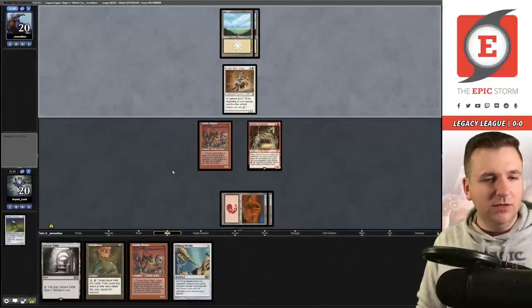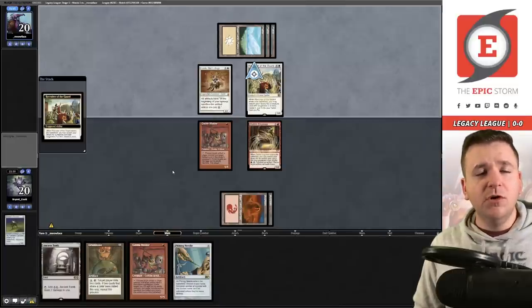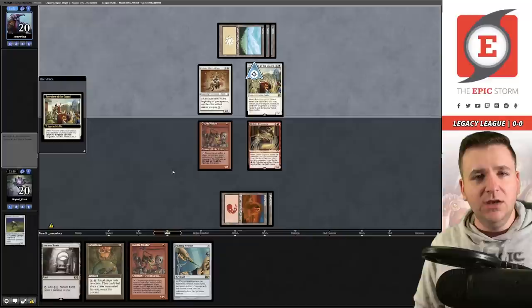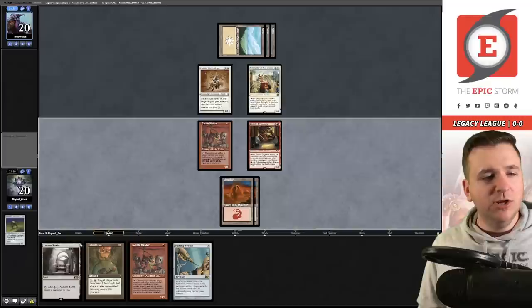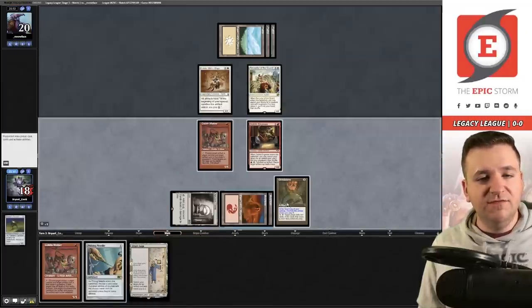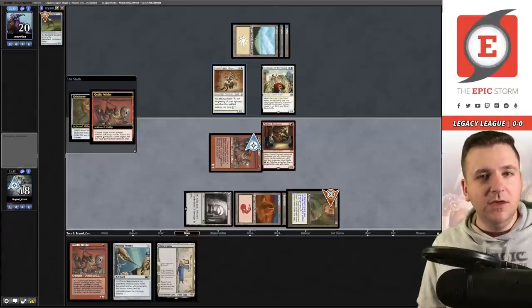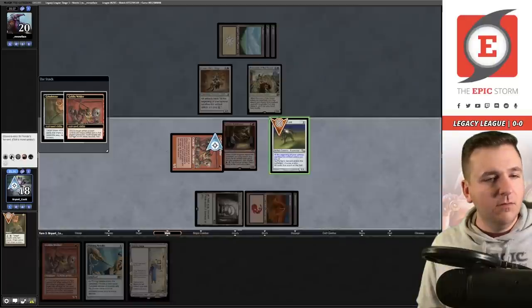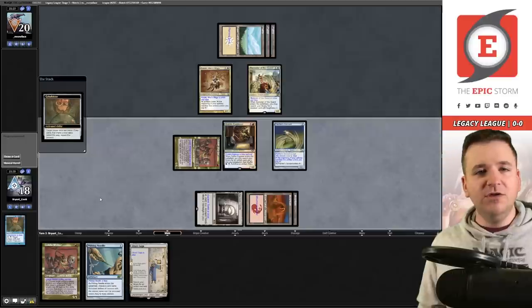If our opponent taps out again, I believe I have a win. They play a third Plains. Recruiter of the Guard — what are you getting? With toughness two, they could grab Solitude. It's Lion's Sash instead, so I'll try to win. We hold priority, activate Grindstone targeting the opponent, then weld out the Grindstone for Painter Servant. Name blue. They deck themselves unless they have Solitude — and they concede! Callum, I hope I've made you proud.